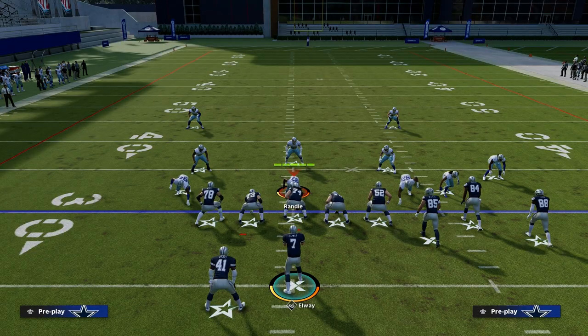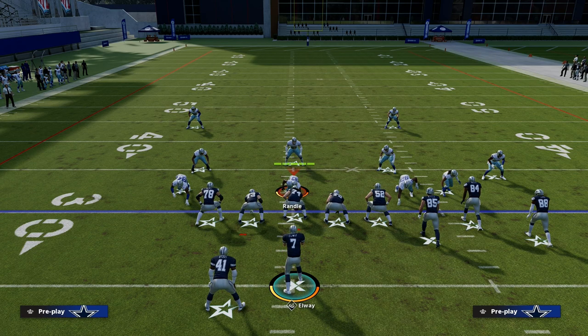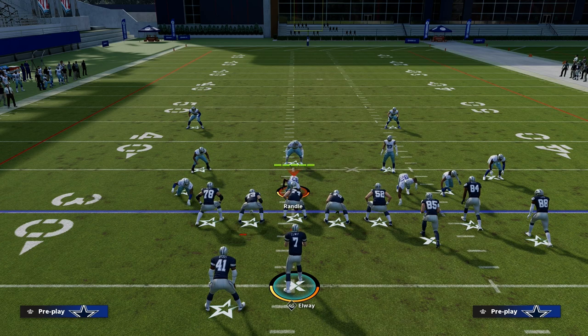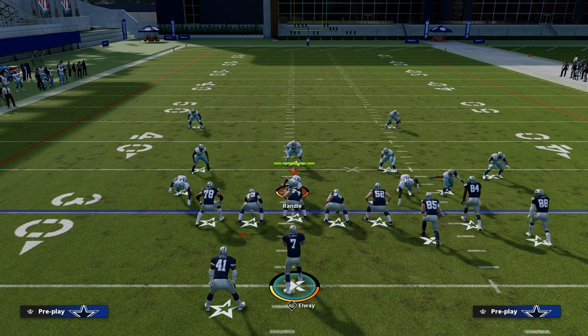Super effective concept — Y-Cross. I think it's a staple. Out of any offense that you run, you need to have some semblance of Y-Cross, and this is how you run it out of the Tight Slots Halfback Week. Thanks for watching. If you want to get my entire e-book on this formation, make sure to join the Patreon — that's where you'll get access to all of my Madden 23 offensive and defensive e-books.